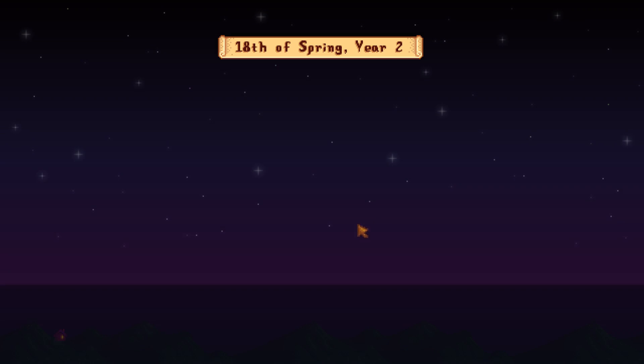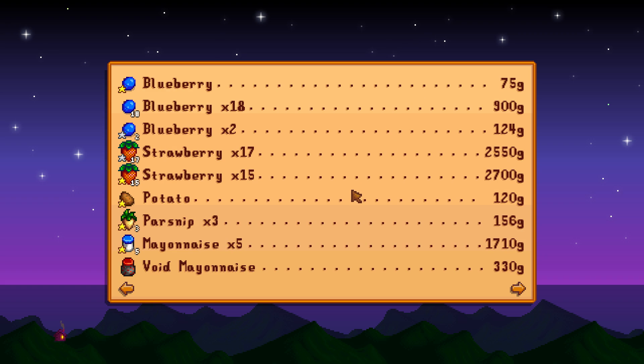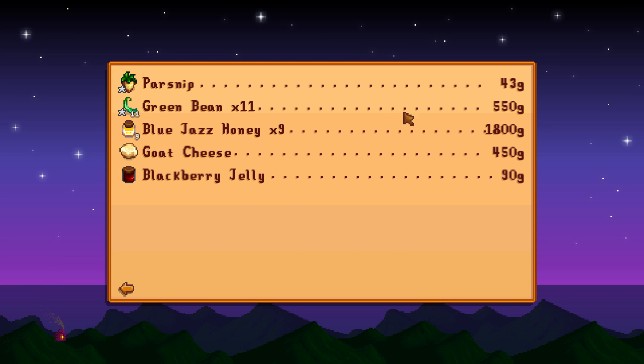Let's go to sleep. No star leafing. Pretty good return there - 11,000. Just following a day where we had stupid amounts. 17 Civil Star Strawberries got us 2,550. And 15 Gold Stars got us 2,700. So yes, the growing area outside definitely brings a lot of bang for buck. But look at that - 5 Gold Star Mayonnaises at 1,700. The green beans - 550. But the blue jazz honey, that was a pretty nice amount. And one goat's cheese - 450. Very, very, very nice. And considering how much goat's milk I've just got sat there - wow.